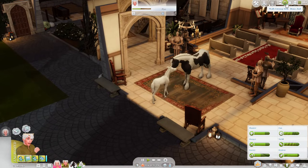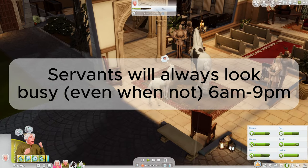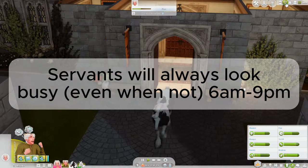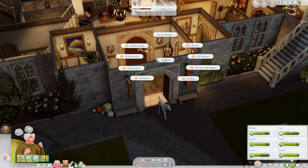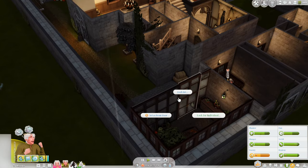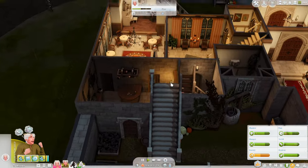A major issue servants had was that they would just stand around and not do anything. I've made major changes to the autonomy and I've now also made sort of fake interactions that they'll perform where it looks like they're cleaning, but they're not actually. So it doesn't matter if your sims have sparkling clean houses — the servants are still going to look like they're cleaning and doing things, and they will do that between the hours of 6am and 9pm.